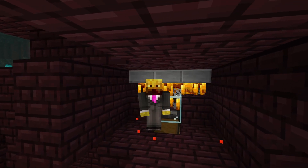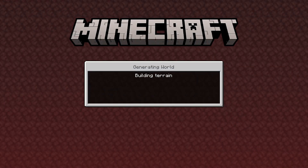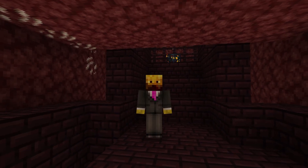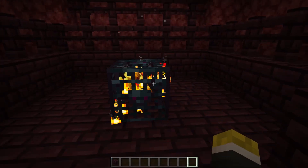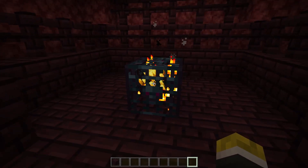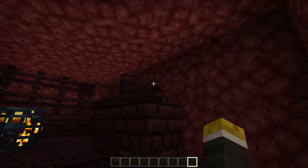Since this is a blaze farm, you're going to have to be inside the nether. The first thing you have to do is go through the nether portal, find the nether fortress, and go inside. Once you've done that, you're going to want to find a spawner like this one that's enclosed in an area. It doesn't have to be enclosed, but enclosed ones generally have better rates because there are no other blazes around affecting the spawn rate. For the best rates, find one that's completely enclosed.